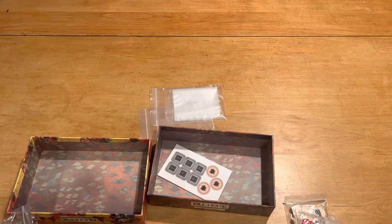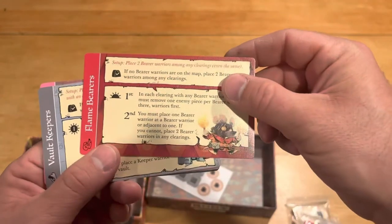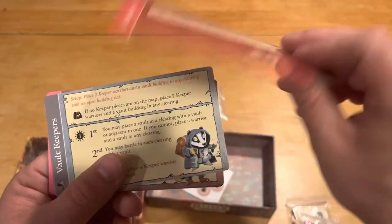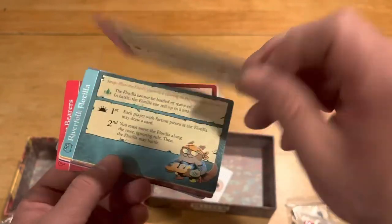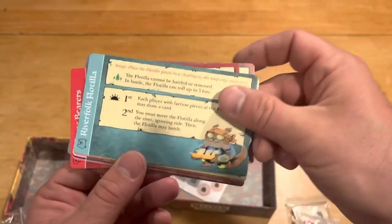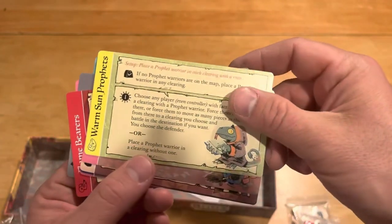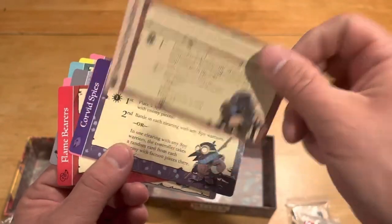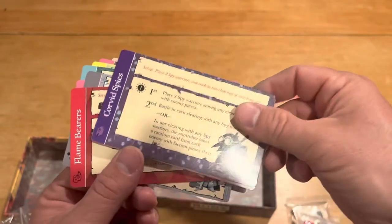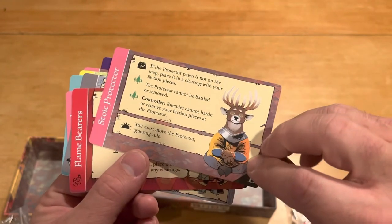We have double-sided cards here. These tell you about the Flame Bearers, Rat Smugglers, Vault Keepers, Badger Bodyguards, the Popular Band, Street Band, River Folk Flotilla, the Otter Divers, Warm Sun Prophets, Lizard Envoys, Highway Bandits, Bandit Gangs, Sunward Expedition, Mole Artisans, COVID Spies, Raven Sentries, and the Furious Protector or the Stoic Protector. So there you go.